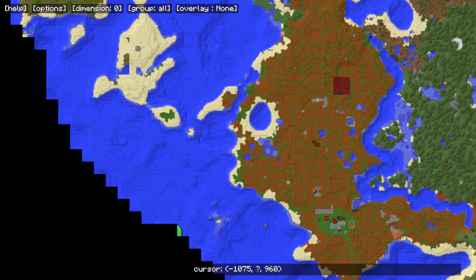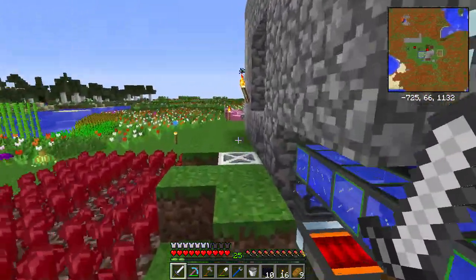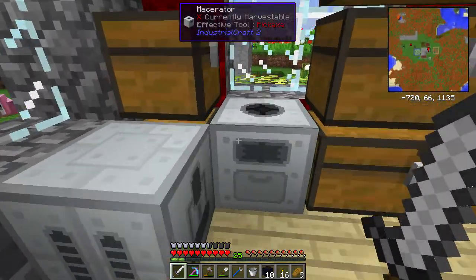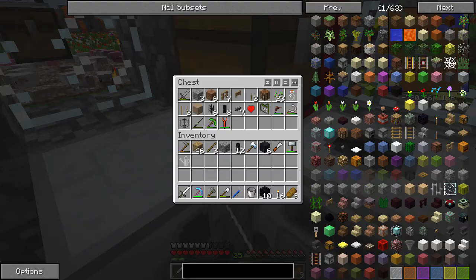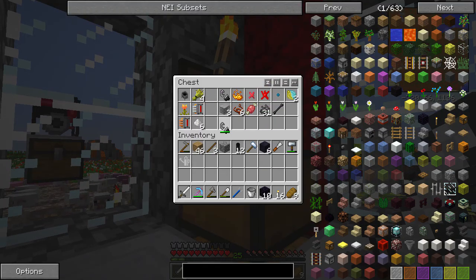If I warp onto this island — minus 175, 960 — I'll figure out where I need to go to get there in the nether. I just need the flint and steel and stuff like that, and I'll be back in just a second when I have everything I need. Where is the flint and steel? There we go, cool.